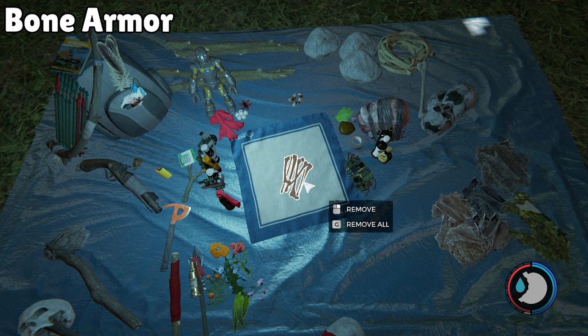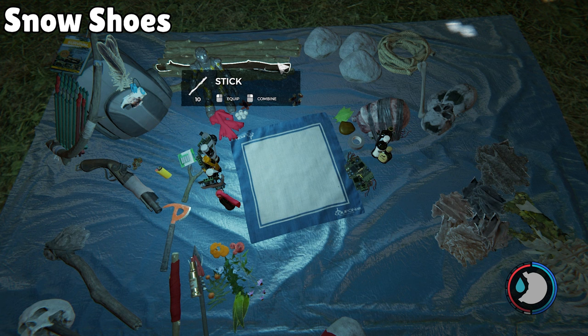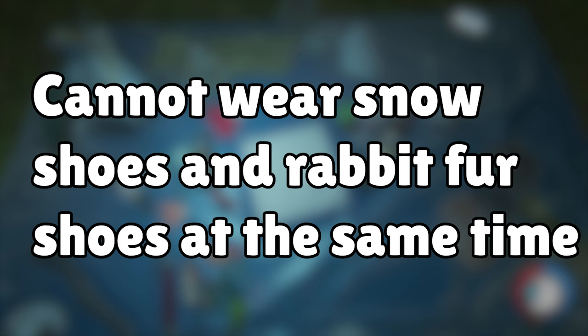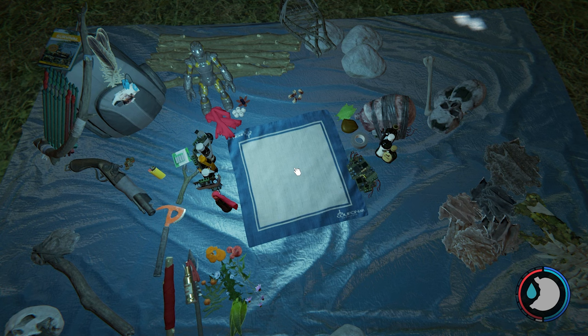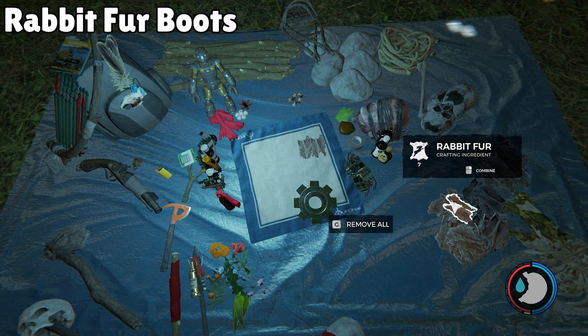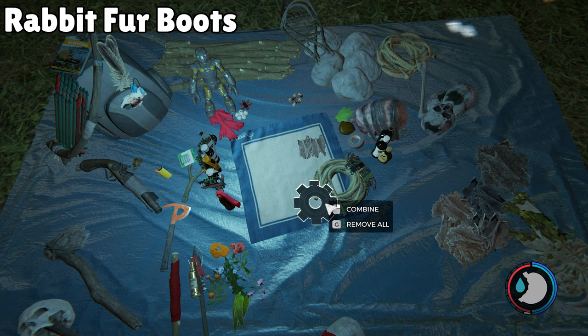Bone Armor is way more sturdy: six bones plus three cloths gives one piece of bone armor. For Snowshoes to move faster in snow and reduce frost damage: five sticks combined with two ropes. Warning: you cannot wear snowshoes at the same time as rabbit fur boots, so you'll have to choose. Rabbit Fur Boots require three rabbit furs and two ropes, adding about 20% cold protection and increasing stealth.